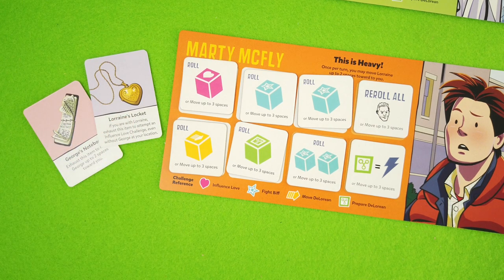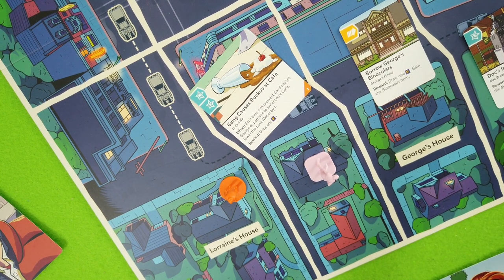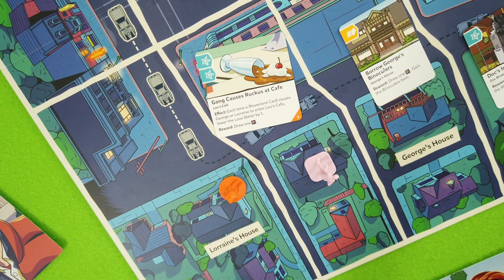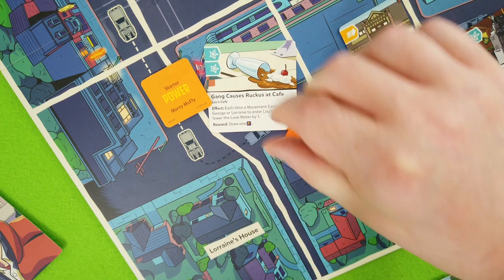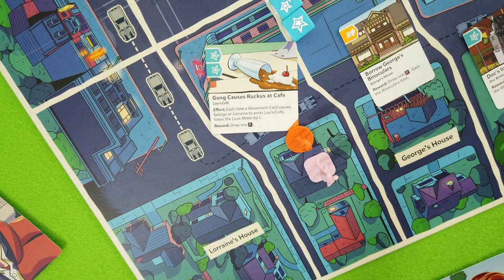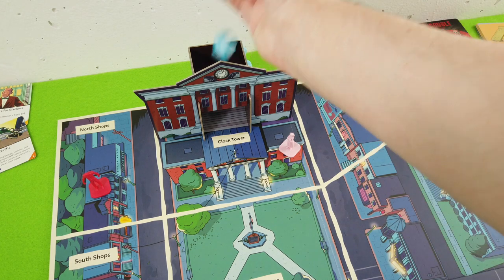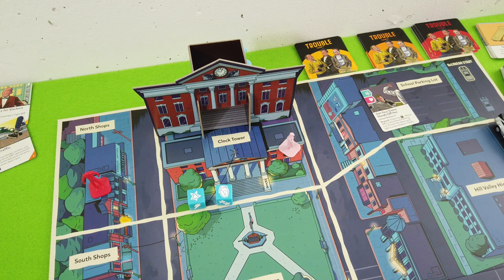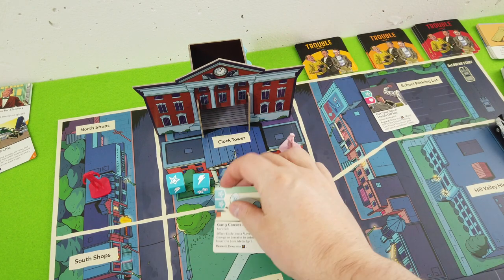Terrible, but that's the end of the turn tracker phase. Marty has some nice tokens - he could use them to move George closer. We really have to get rid of that trouble card - it's a tough challenge needing two symbols. We have the right one, so let's flip the movement die to move over to Loose Cafe, try this challenge, get two dice flipping, and ask Lorraine to step aside. We spend the re-roll-all-Biffs token - that's the wild we needed. We've dealt with the trouble card.